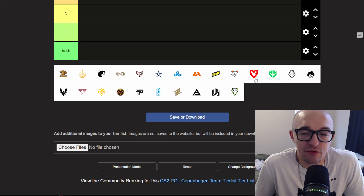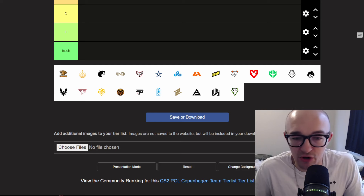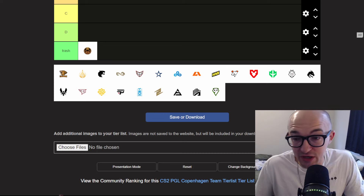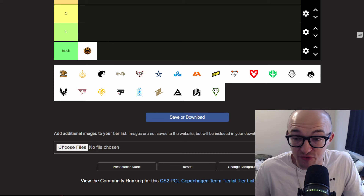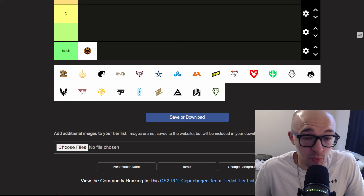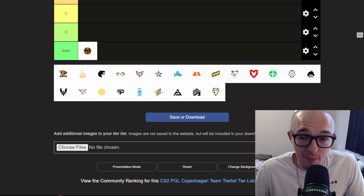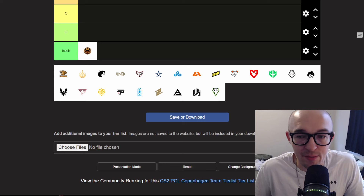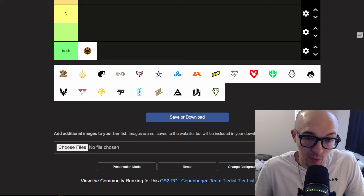ENCE would easily be in the trash tier — I hate this logo and this sticker. It's not going to be a good investment; it's going to be the cheapest sticker from this set almost certainly, whether it's borderless or bordered. Nobody's really going to care about it. It'll be the simple 10x investment from Fano buying them up and trying to pump them, but I think it's pretty trash and I would stay away from it altogether.